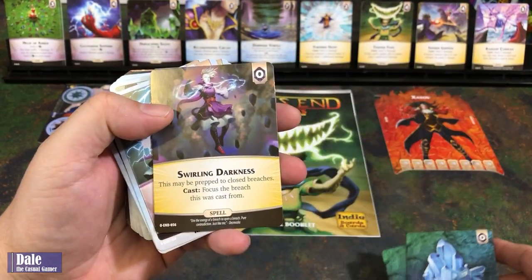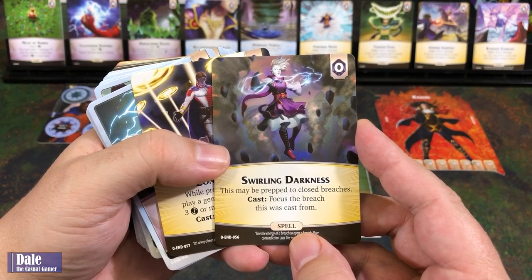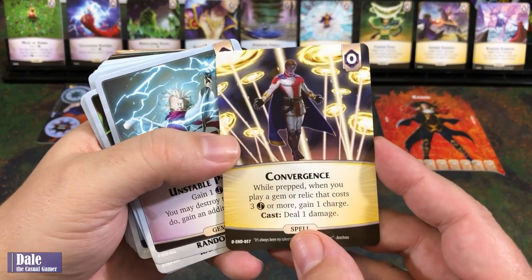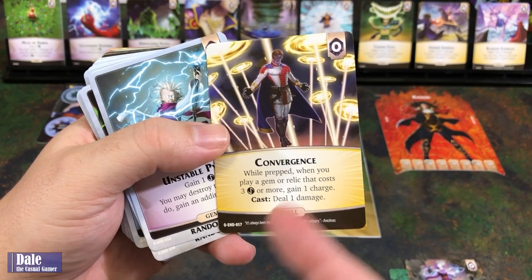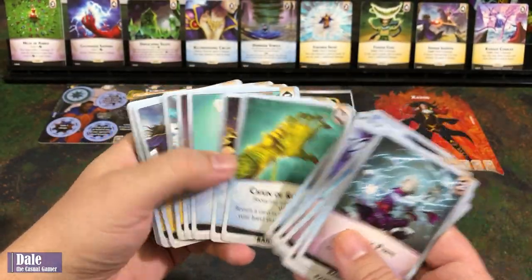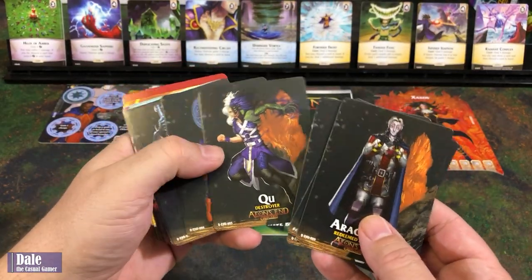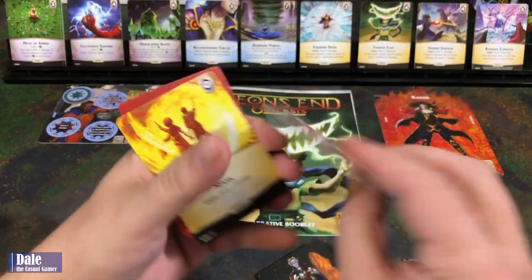Then we've got some starter cards. For Desmodia: Swirling Darkness — this may be prepped to closed Breaches; on cast, focus the Breach this was cast from. For Arachnos: Convergence — while prepped, when you play a gem or Relic costing three or more, gain a charge; on cast, deal a damage. Then we have randomizers for all the new cards, new mages, and also for our Nemesis.